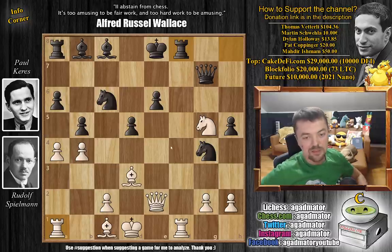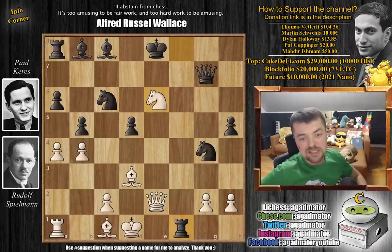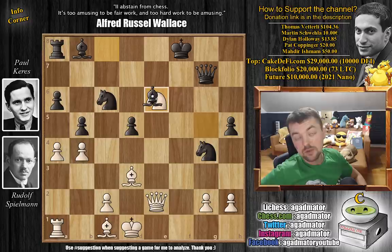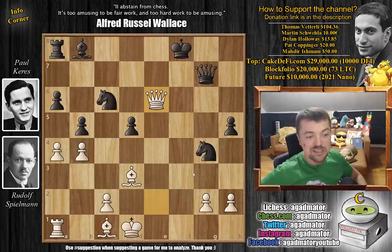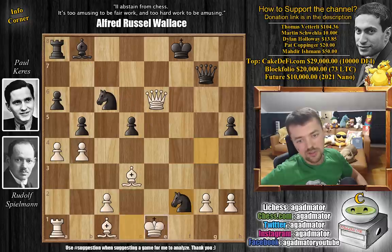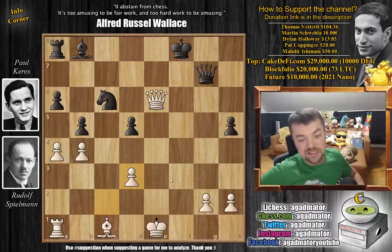Spielmann tries queen to e2 to do some damage on the e6 square, but now rook to f8 — very simple. Not going for the a1 rook because you don't want to overcomplicate when you know you have a winning position. If you go for knight captures on e6, just rook captures on f1, and now the queen has to move away from defending the knight. So instead, Spielmann captures on f8. King captures, knight captures with check — forking the king and queen — but luckily we have our bishop. Queen captures on e6, and now knight to f2 with check, eliminating as many attackers as possible. King to e1, knight captures on d3, c captures on d3, and here Rudolf Spielmann resigned on move 26.